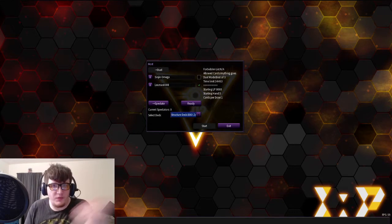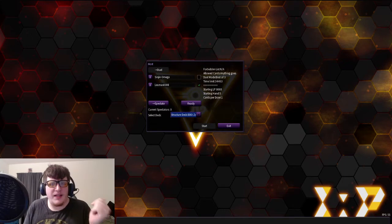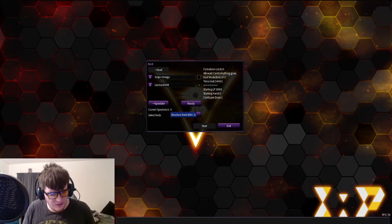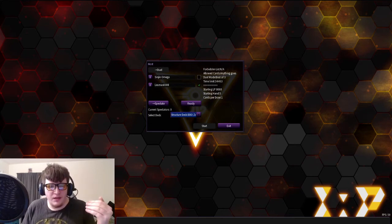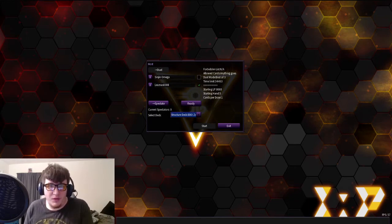Today was Sam's week, and we did the wheel of structure decks, and we spun it to decide what structure deck we would be building off of. I spun Zombie Horde, Sam spun Realm of the Sea Emperor. The way this budget worked out: $30 of that budget was three structure decks, and the rest of our $70 is what went towards our budget for this week. It's traditional format, because some structure decks do have traditional formatted cards, like the older structure decks.